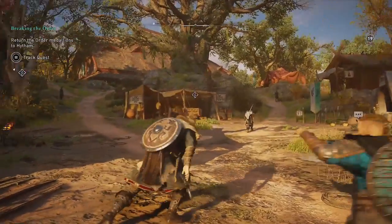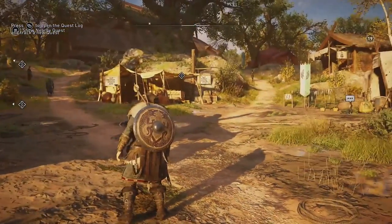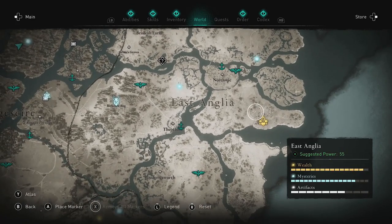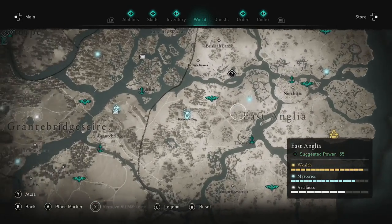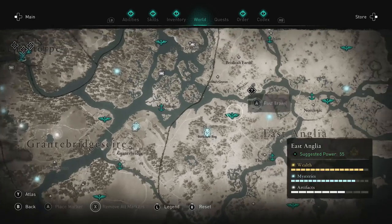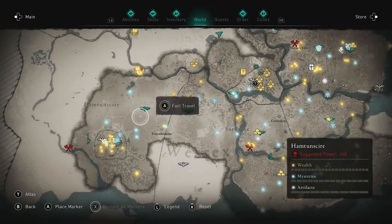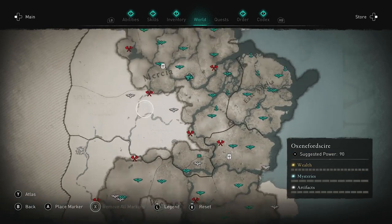Hello everyone, welcome back to Assassin's Creed Valhalla. We're continuing in the settlement area. We finished the East Anglia pledge last time, and between then and now I did a little bit of exploring. I'll open up the map and show you. I went through East Anglia and picked up the rest of the wealth. I also picked up some synchronization points down south, just to make it easier when we start doing pledges in that area.